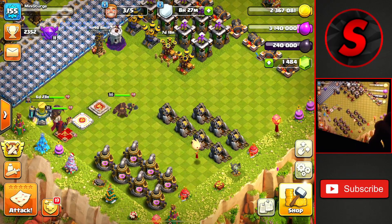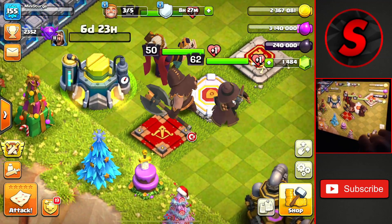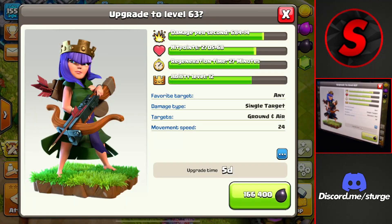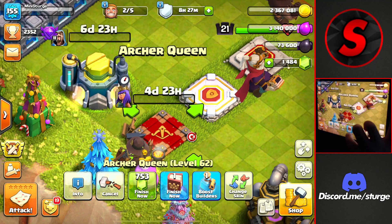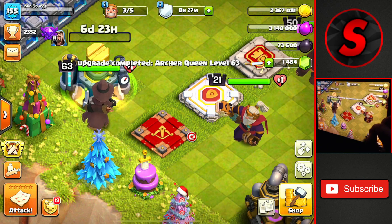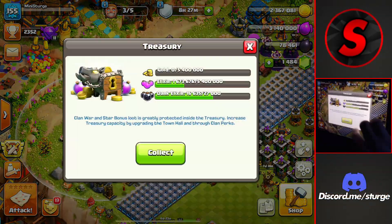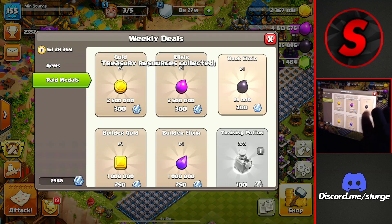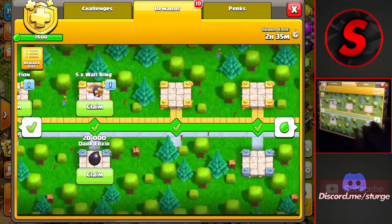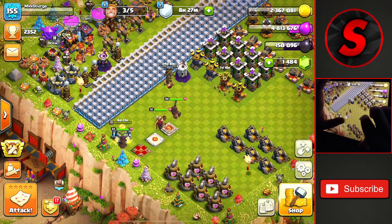So I will be upgrading the queen, hopefully up to max level. We do have two book of heroes available. Why don't we get the queen up to level 63 at 166,000 dark elixir and a five day upgrade time. We'll be using a book of heroes on her to get that finished immediately. We are about a hundred thousand off from getting the queen up to level 64. If we head into the raid shop and buy the dark elixir, we are about 50,000 off. We do have some loot inside — we got 20,000 there, another 10,000 here, and we are 20,000 short.